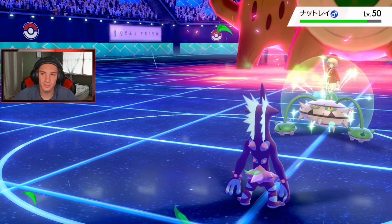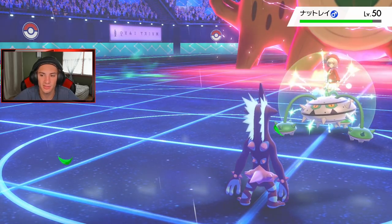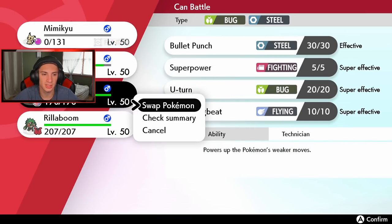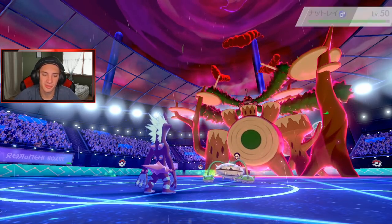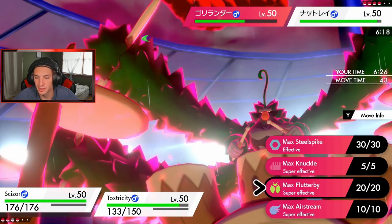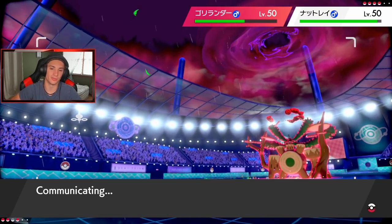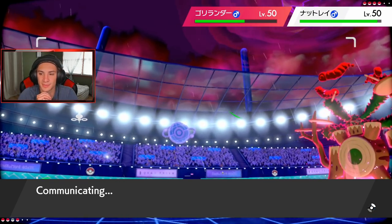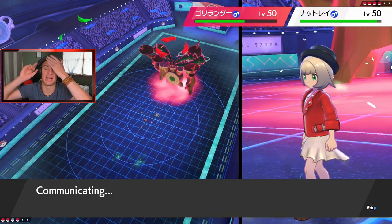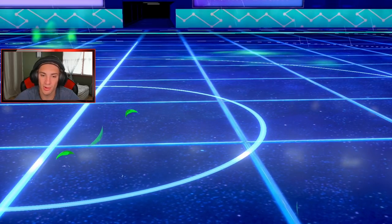Ferrothorn is obviously the slowest. I think I Dynamax Scizor — hit him with Max Flutterby and lower special attack, get rolling from there. I swap in Scizor and we're getting Max Flutterby off. I gotta Dynamax him or I could save for Rillaboom, but I still think Scizor is our best bet going into Max Flutterby. Doing some work and then I'm choice-locking into Overdrive. Not looking too good. Rillaboom looks sick though — he's got a whole drum set, absolutely rocking out.